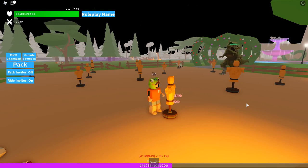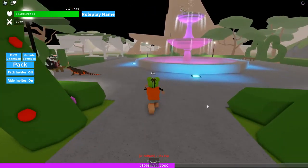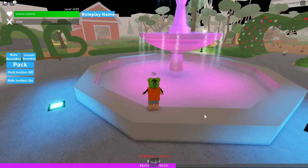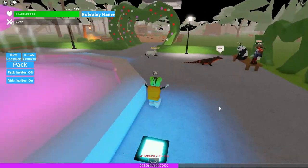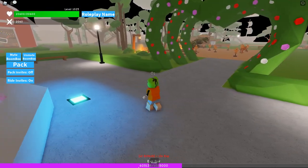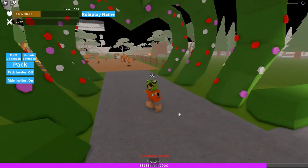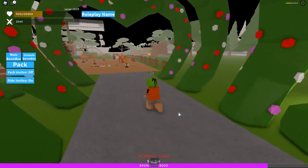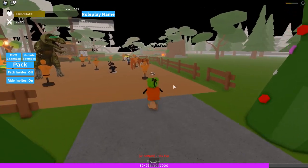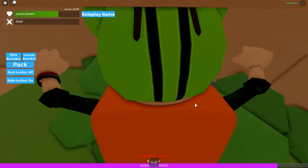There are other ways to level up too. This game does little events where they add a new structure — for example, it was Valentine's Day about a month ago and they added a cool fountain. When you stand near the fountain or on the concrete in that area, your XP bar will automatically go up by itself. If you have no Robux, training is basically your main option.